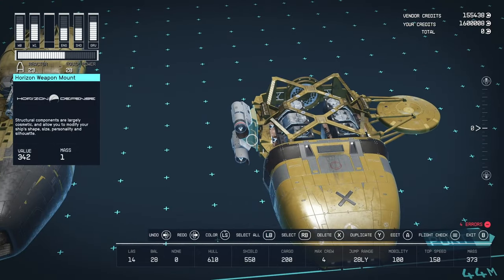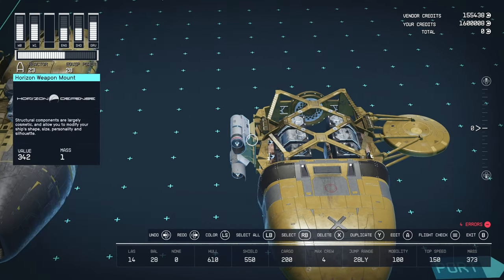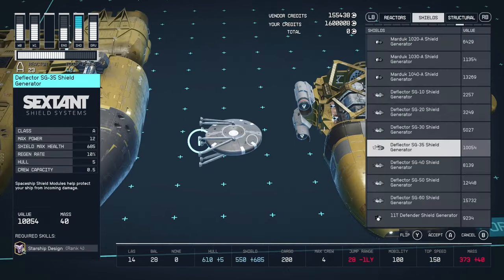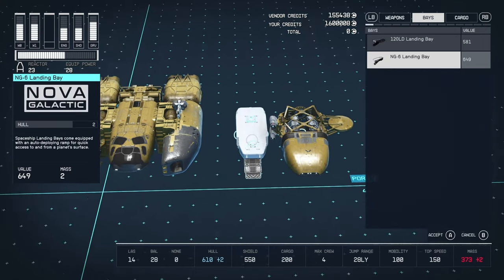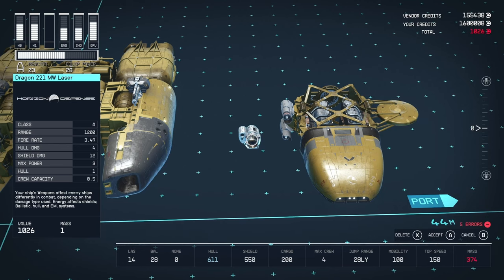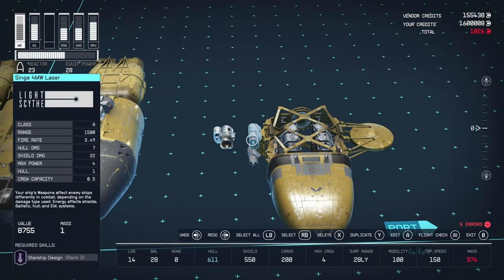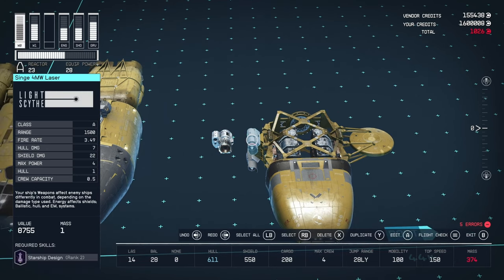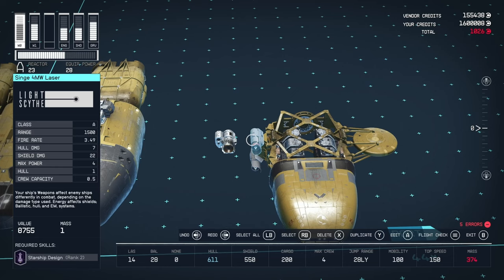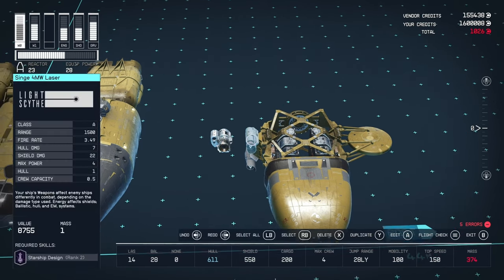For weapons, mounted on a Horizon weapon mount, we have a pair of Singe 4MW lasers by LightSight: A-class, 1500 range, 3.49 fire rate, 22 shield damage, 4 max power. Now if you're flying a ship like this early game, you're going to be strapped for power. I'd recommend swapping them out for a pair of Paragon lasers — they're 1K instead of 8K. Same class, 1200 range, same fire rate, but only 12 shield damage and less power. Power matters early game, so swapping saves you significant power.